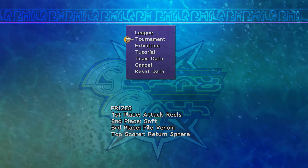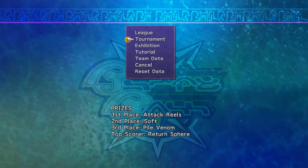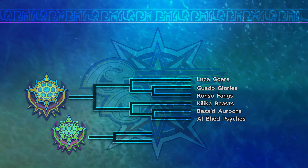We got three matches to get six players two goals each. That will net us six return spheres from the top scorer prize. Sit back and I'll show you how it's done. My starting bracket's gonna be taking on the Sykes first, then the next two matches climbing up the ladder should be against the Beasts and Goers — the chumps of Blitzball.